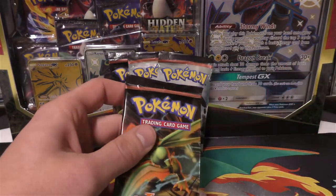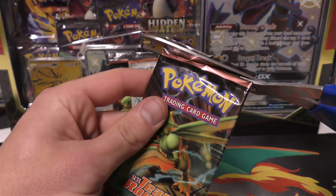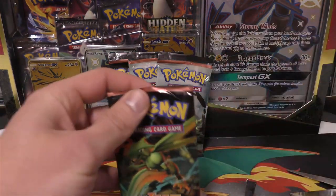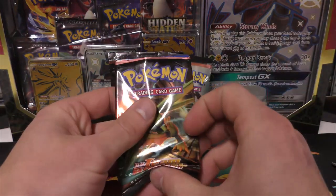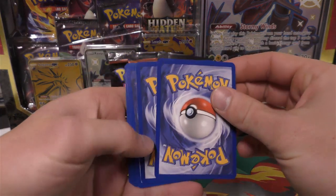We're gonna start off with this Scyther artwork. I can't remember what card it is - I think it's maybe the third from the back. We'll just give it a shot, probably the third or fourth, maybe the parallel hollow, then the hollow, and if we get it wrong we'll have it figured out hopefully for the second pack.